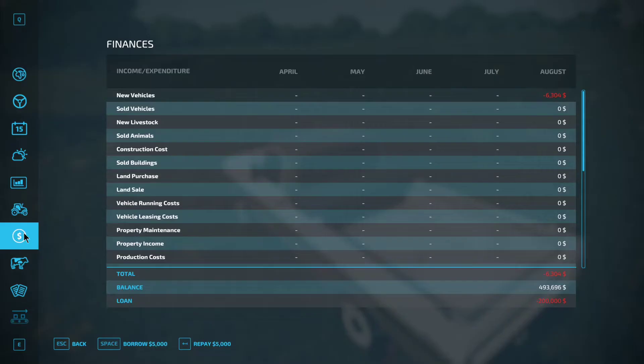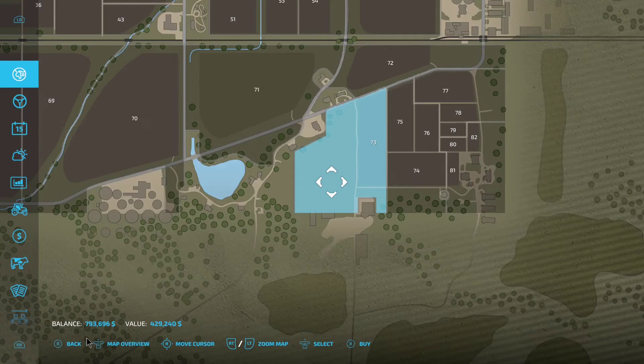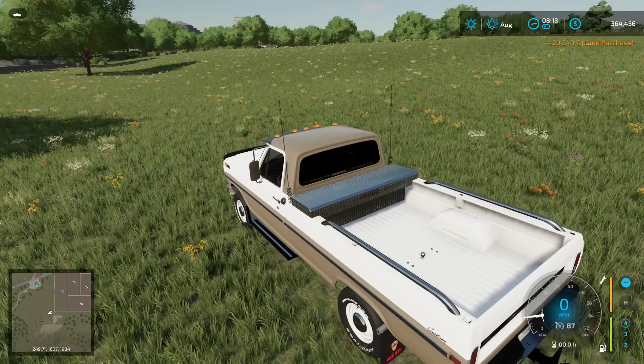So I need to get at least that much of a loan. I'll need right around $900,000. Oh, that's not good — that's all I can get for a loan. Well, I'm going to buy it anyway. It won't leave me with a ton of money, but I need some land to farm. So let's go ahead and buy it. I still have $364,000, so not too bad.